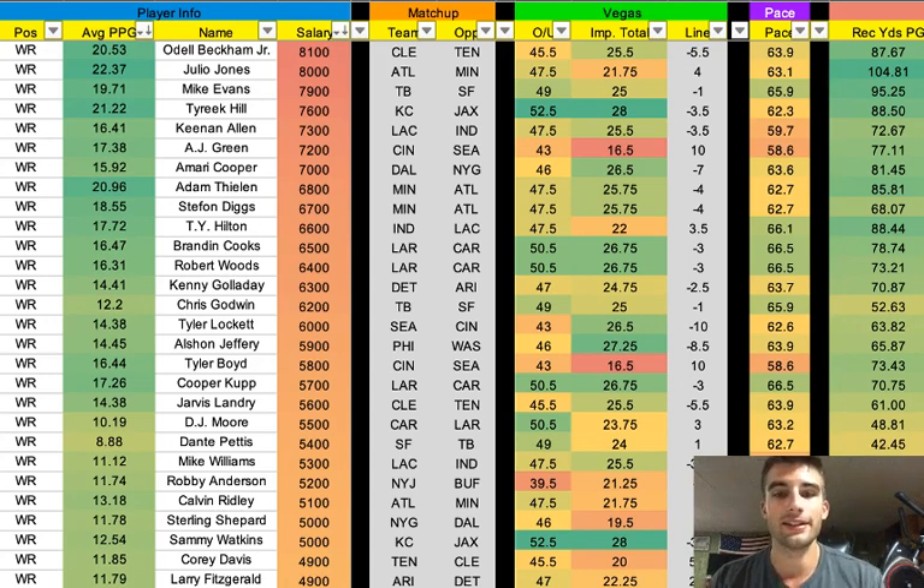The next guy I really want to talk about is Adam Thielen at $6,800. He had an awesome first half of the year last year and then started to tail off a bit. But he draws an amazing matchup here versus Atlanta, who really struggled through the air last season — 29th DVOA versus the pass and allowed over 41 points per game to the position. He's an elite route runner, and defenses can't lock in on him with Diggs on the other side and Dalvin Cook in the backfield. He's got a solid quarterback in Kirk Cousins — above average — and the game's at home. He's at a fair price at $6,800. I think he's an excellent cash game play, and I have no problem going with Adam Thielen. Stefon Diggs is fine too, more of a GPP play, but I'd prefer Thielen for cash.